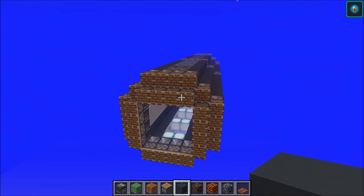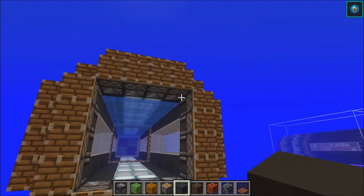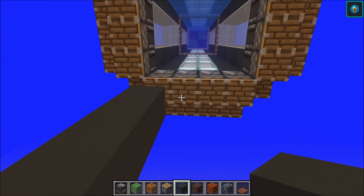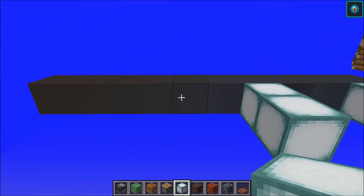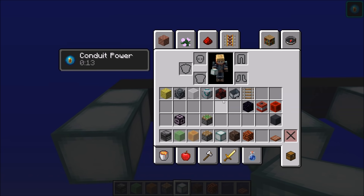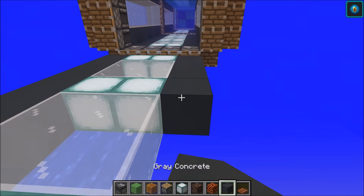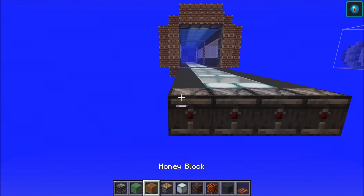Next up, we're going to go ahead and finish off this tube shape here. We're going to come back to the bottom. We're going to go ahead and do the inside pistons again first. We'll come out from this one: one, two, three, four, five, six, seven, eight, nine, ten. And then from this one here, we're going to go ahead and start off with our sea lanterns, skip two, skip two, skip two. Then you can grab your glass of choice or block of choice. Then we want ten more of these on that outside piece. You can grab observers, pistons.